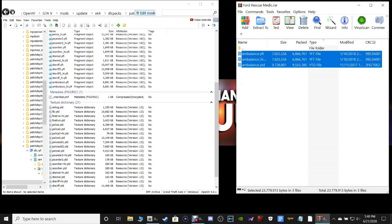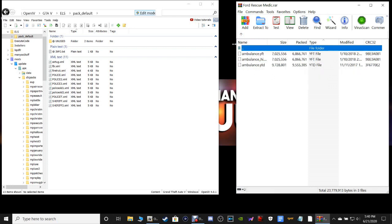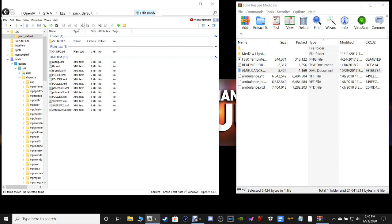Whichever version you picked, highlight the three files, drag them and drop them into your OpenIV just like that. Then in OpenIV, click forward twice to navigate back to your XML files. Go back into your WinRAR and grab the ambulance.xml, pull it into your OpenIV, make sure it's in ELS > pack_default, and drop it.